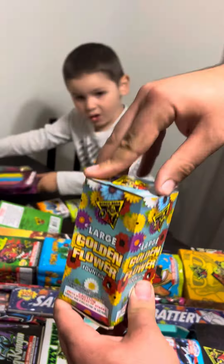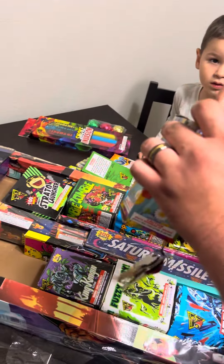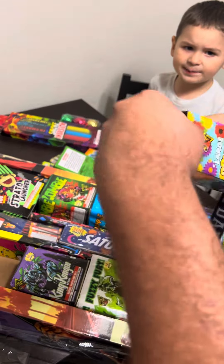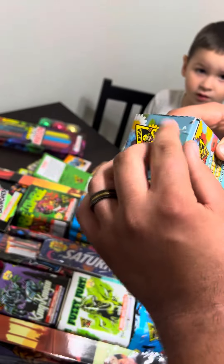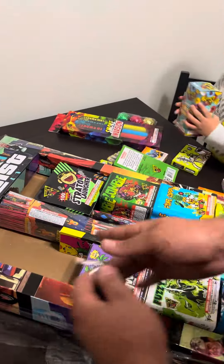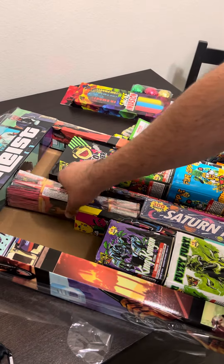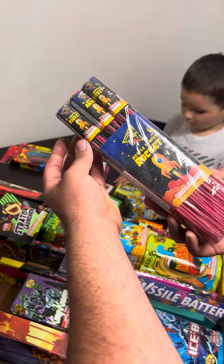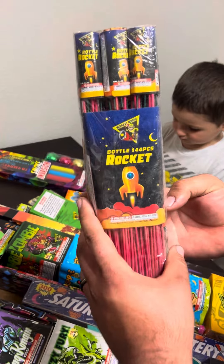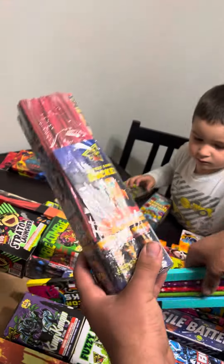Large golden flower, which is a regular box fountain — it's a one-two box fountain. That's the only thing I don't like so far. I got a 144-pack of the bottle rockets. I don't know if these whistle — I don't think so, I think these are just regular ones.